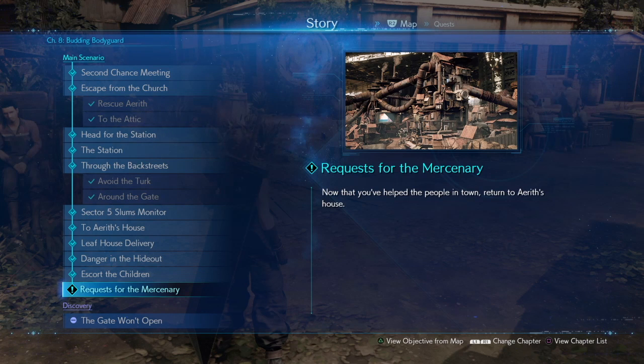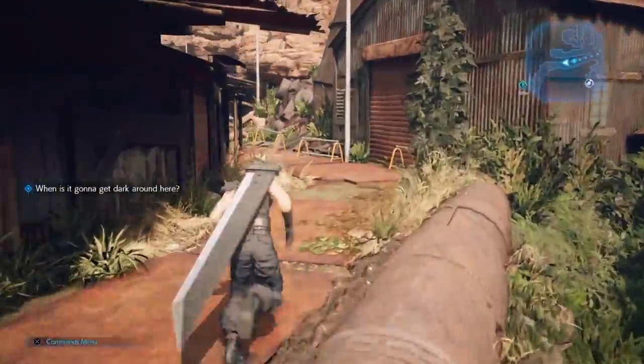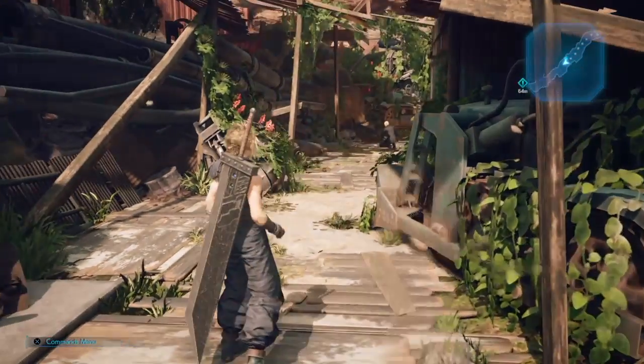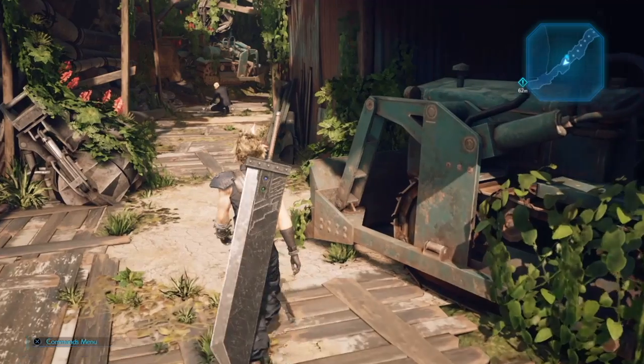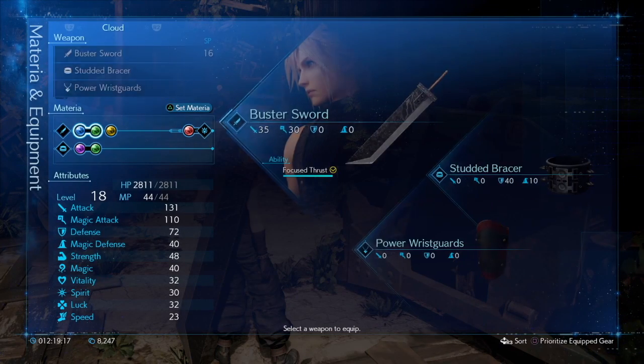If you remember from the first or second side quest episode, we got a tip off that someone was heading towards Aerith's house in a black suit - most likely another Turk. So we're going to head back to Aerith's house now and see what's going on. And there seems to be the guy in the suit already. So that was quick. I'm actually going to gear up real quick because I believe you have to fight him.